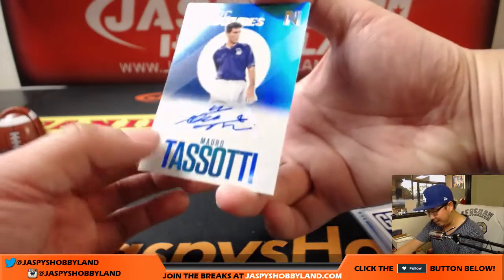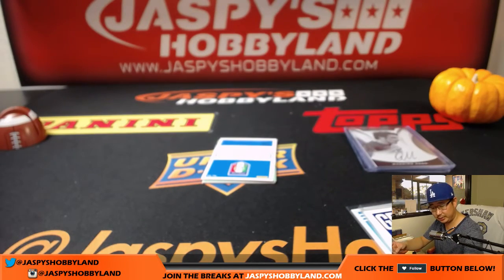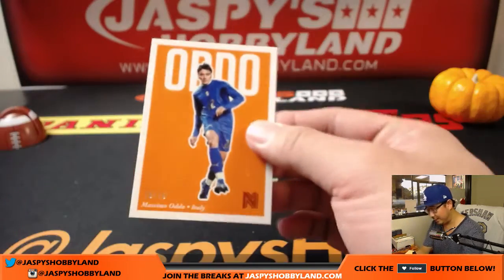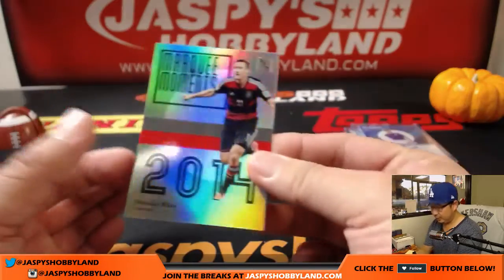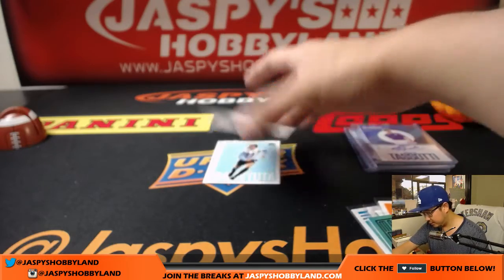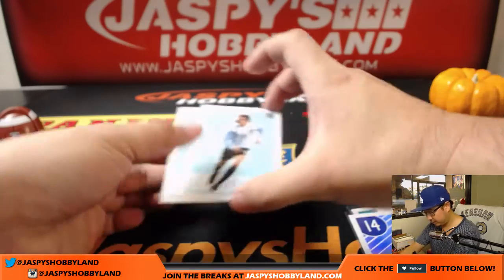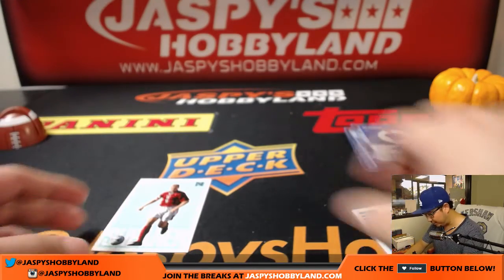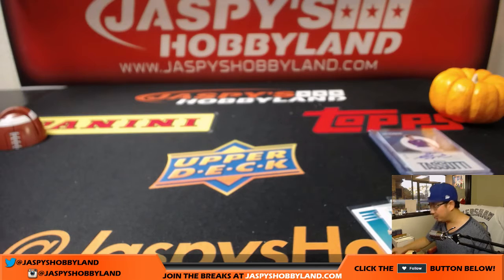Another Italian autograph right here — 9 out of 85, Mauro Tassotti, Iconic Signatures. This must be an Italy hot box. There's Odo again, this time 70 out of 75. Then we've got Miroslav Klose for Germany — that's for Bulldog fan. We've got Diego Simeone for Argentina — that'll be for Harry. And we've got two of the short prints, which I think are short prints or some sort of variation. A lot of these cards have some value — we'll sleeve those up and ship them out.